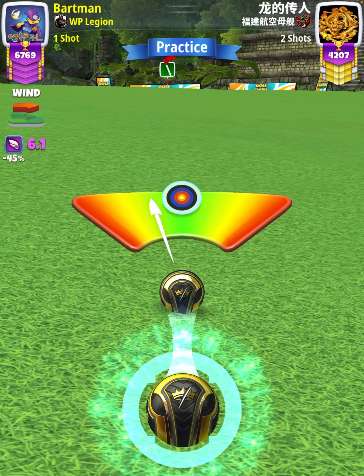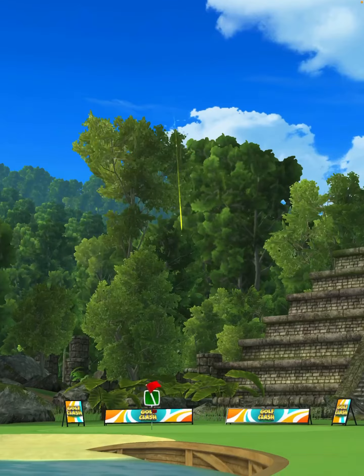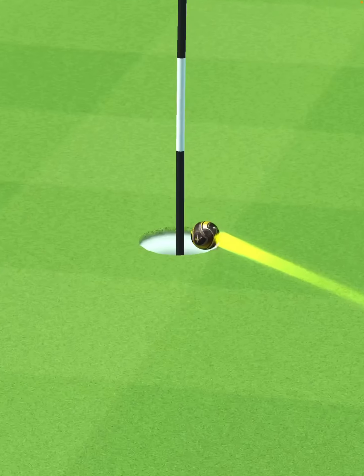Then we're going to center the ball. We hit perfect. Ball is going to land in the fairway, bounce up onto the green, and drop center cup for the eagle.